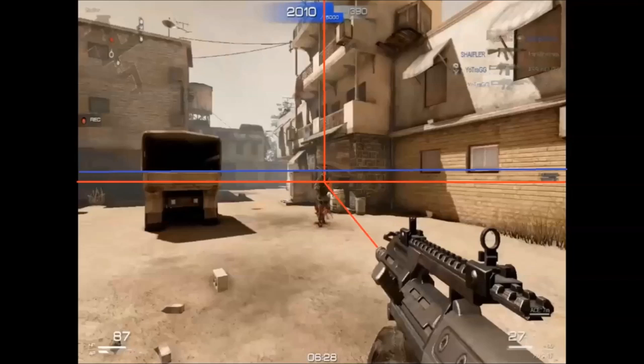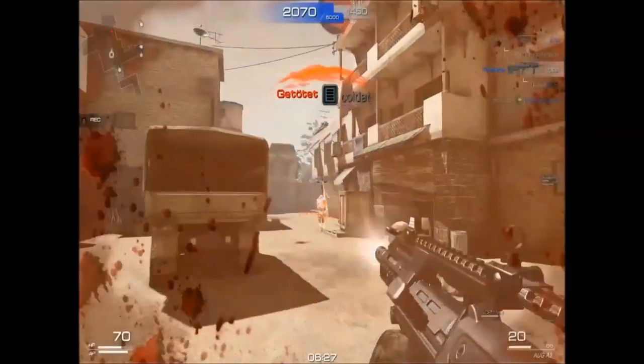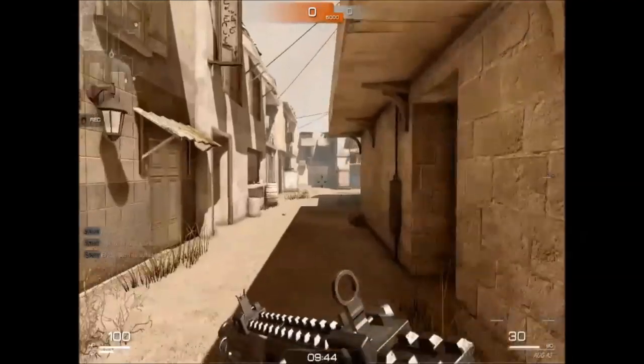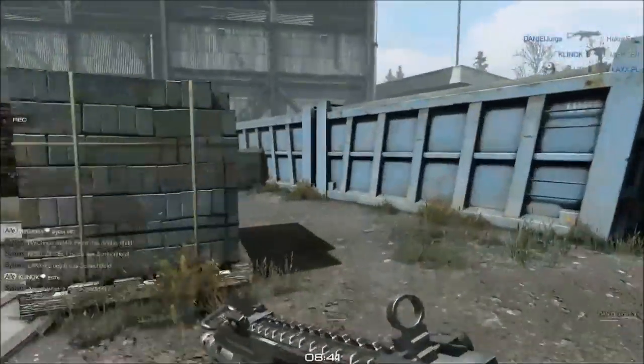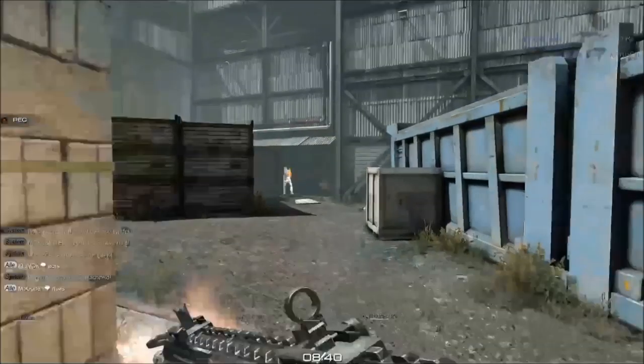Hier haben wir den blauen Bereich, also ungefähr die Sprayzone von der AUG. Das ist ungefähr ein 55-Grad-Winkel und hier sieht man sehr schön, wie ich dann das Ganze upgrade. Da klappt auch ganz gerne mal ein Weitschuss, natürlich auch mit Hally. Und hier haben wir eine schöne Slowmotion.